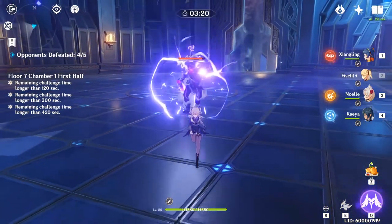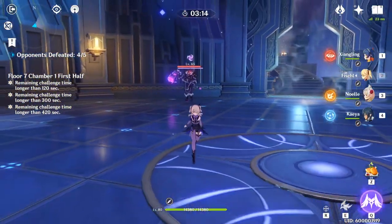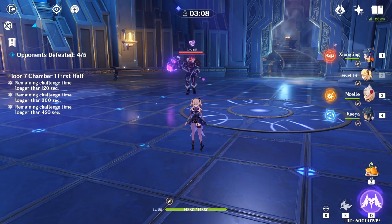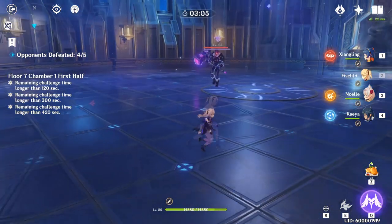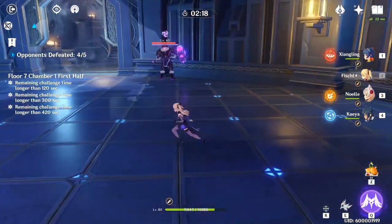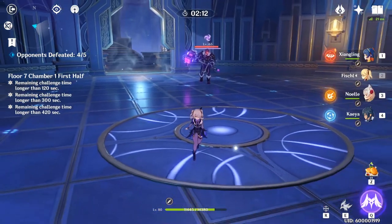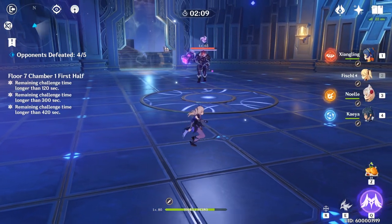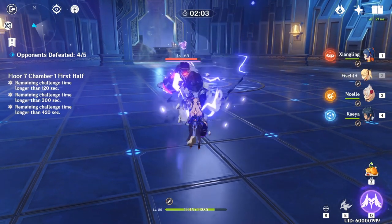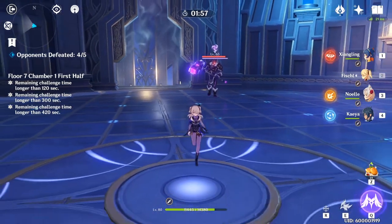Most people get terrified when he starts charging and run away, ending up taking damage. Here's the secret: if you just stand still when he charges, he will stop before he slams. As he comes at you, stand still, then walk behind him — it's as simple as that. Stay calm, let him run towards you, and you can easily maneuver behind him.